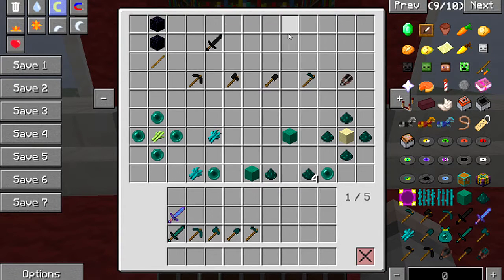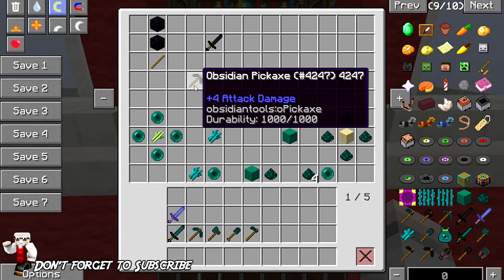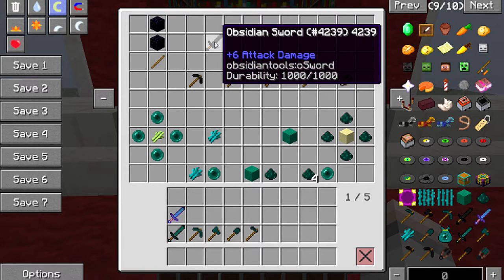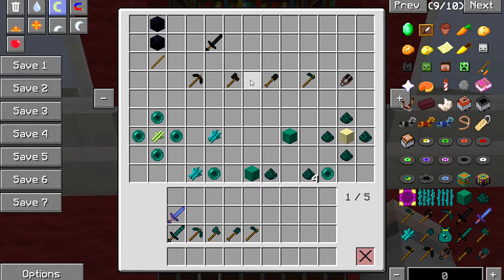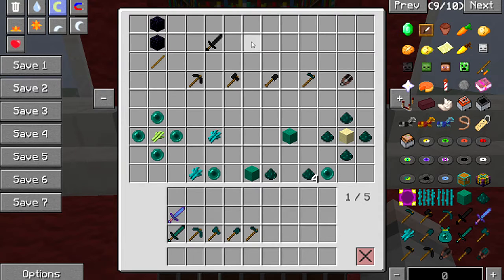Your obsidian tools are crafted with a stick and obsidian, just like you would with diamond. So your obsidian sword uses one stick and two pieces of obsidian. They mine at the same speed as iron, but the durability is better than iron — a thousand uses. Not as good as diamond at 1561, and the attack damage is six to seven, same as a diamond sword. There are also shears with a thousand uses.